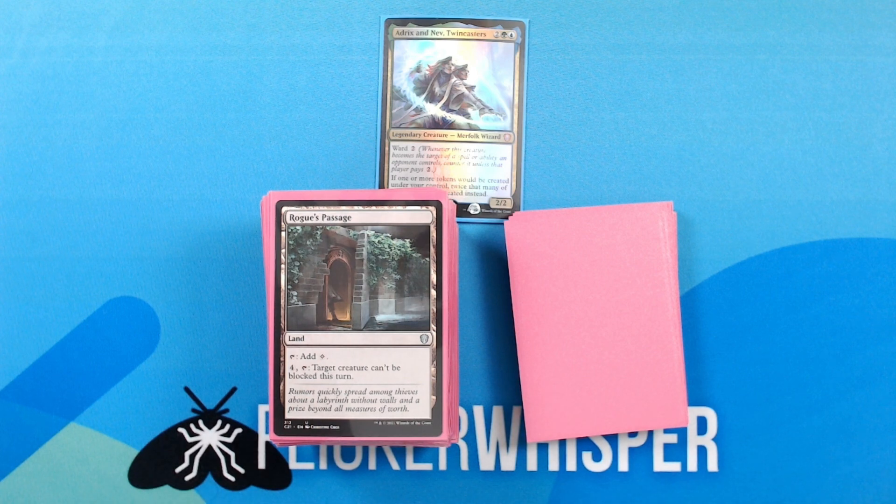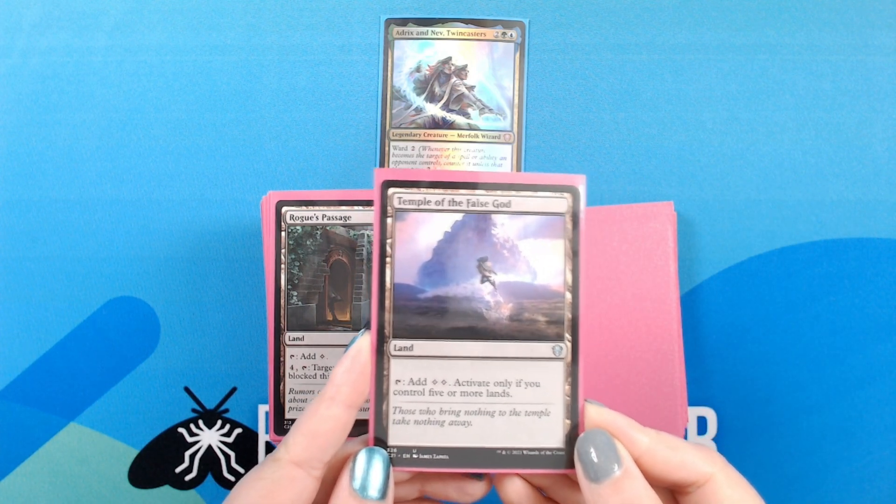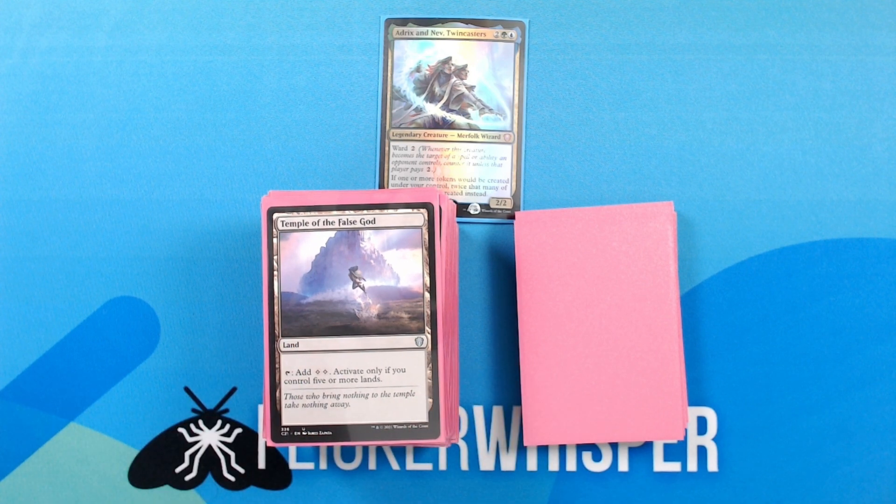Rogue's Passage — Land: tap, add colorless. 4, tap: target creature can't be blocked this turn. Temple of the False God — Land: tap, add 2 colorless. Activate only if you control five or more lands. And then the rest of these are just basic lands.